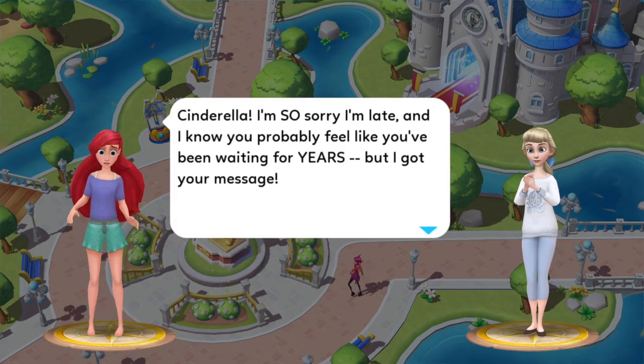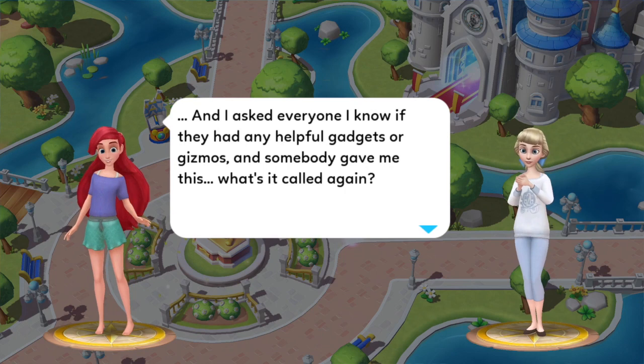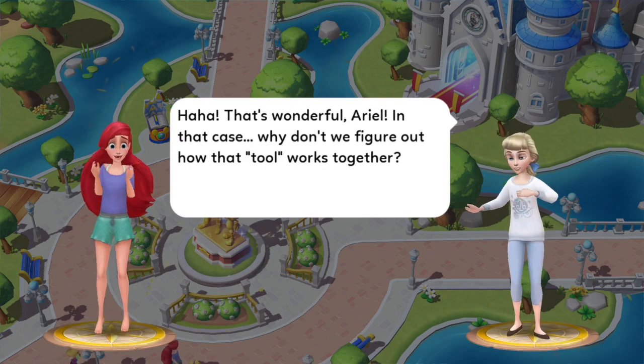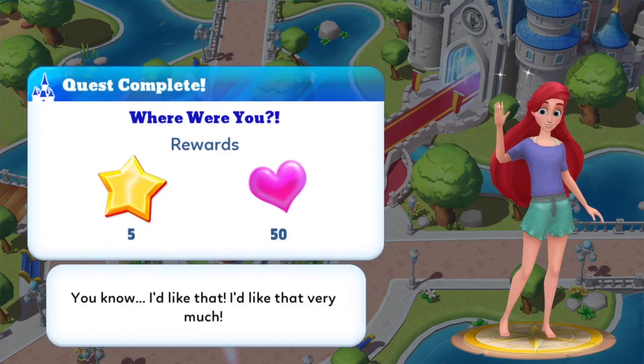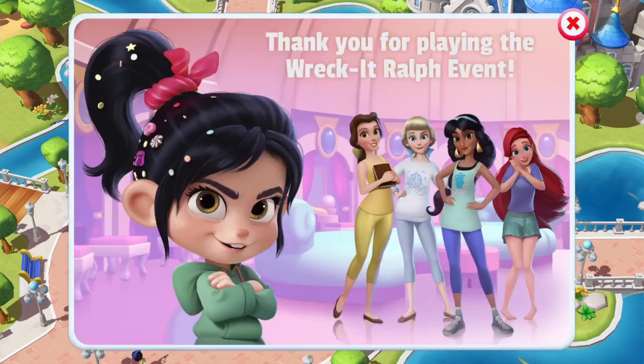Dialogue: 'Cinderella, I'm so sorry I'm late. I know you probably feel like you've been waiting for years. But I got your message, and I asked everyone I know if they had any helpful gadgets or gizmos. And somebody gave me this. What's it called again? A software debugging tool.' 'That's wonderful, Ariel. In that case, why don't we figure out how that tool works together?' Quest complete — Where Were You? 'I'd like that. I'd like that very much.' Thank you for playing the Wreck-It Ralph event! I have completed the event! Oh yeah, that is awesome. Super duper happy.